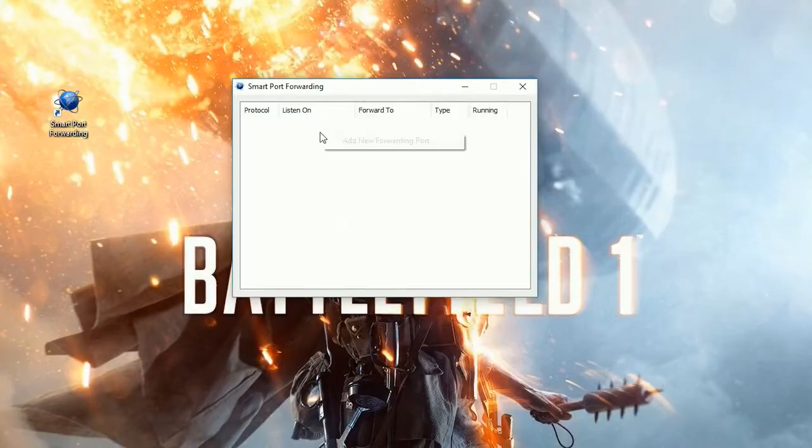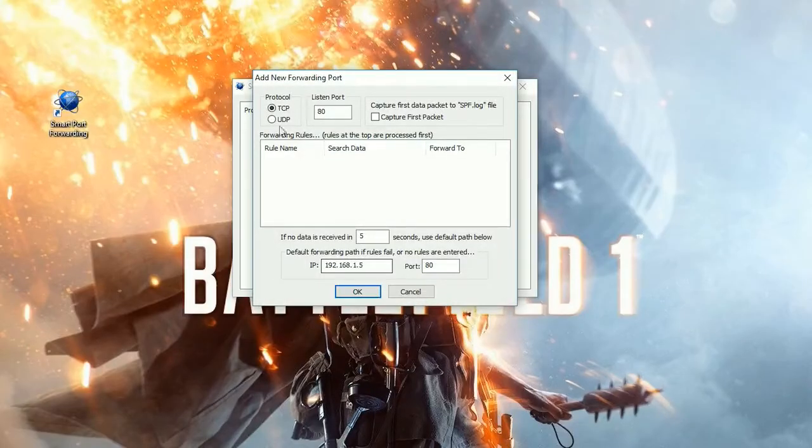Very spartan looking. Right click in the white space and select Add New Forwarding Port. On the left where it says Protocol, select UDP. Under List and Port, highlight it and type 3659 and click OK.